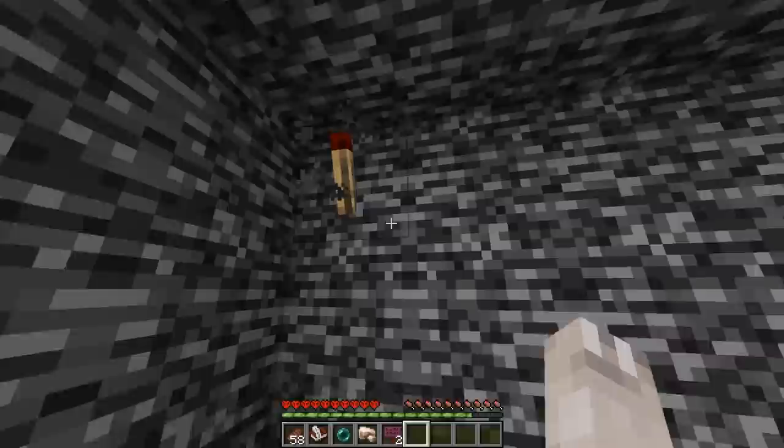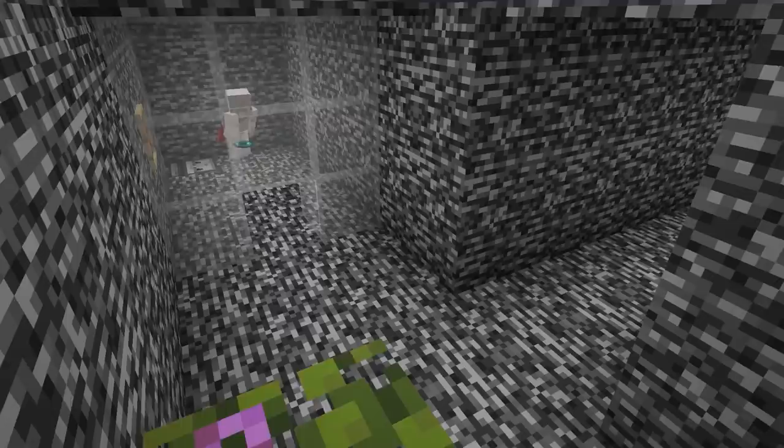When I placed the redstone torch right here, it started flicking off and on, and made a weird burning sound, and when I looked at the glass it actually burned a hole inside of it. I then decided to ender pearl through.